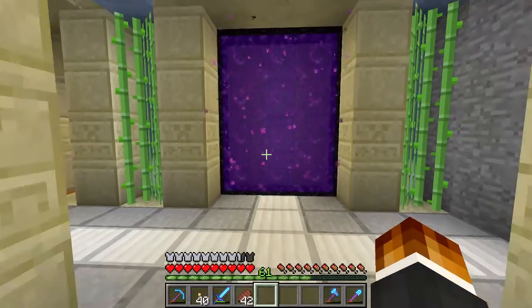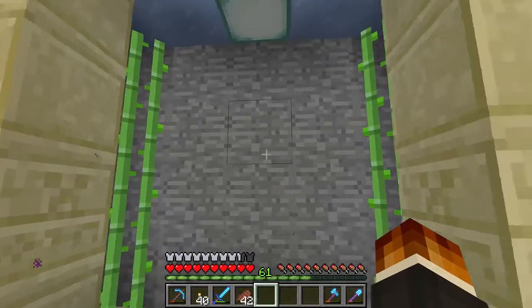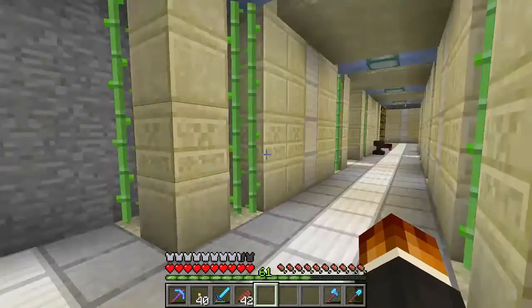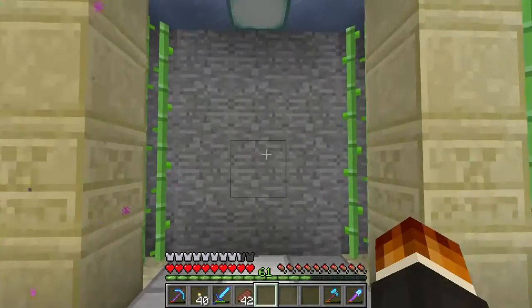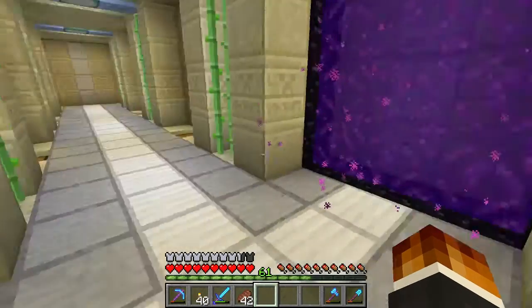Here's our portal — just a portal. And then we have our enchanting area — or it's going to be. I'm going to build a little enchanting room, move that anvil in there, have a nice little setup with some storage for books. Something like that — it'll be nice.